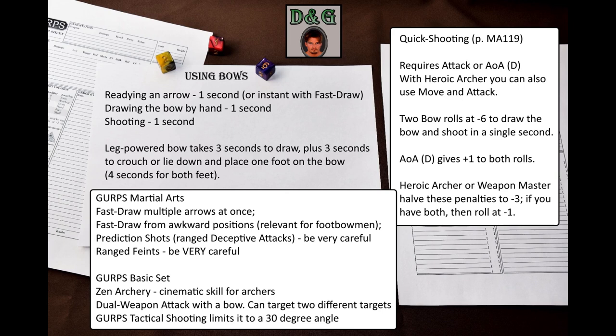If you come from a D&D background, you will probably be frustrated at how slow bows are — after all, in D&D you could fire many shots per round. Fortunately, GURPS Martial Arts has rules for quick shooting bows on page 119. An archer who has already drawn an arrow can try to ready and shoot his bow in one smooth motion, requiring an attack or all-out attack (determined) maneuver. A Heroic Archer may instead choose move and attack. This calls for 2 bow rolls at –6. All-out attack (determined) adds +1 to both rolls. Heroic Archer halves these penalties, and Weapon Master halves them again.